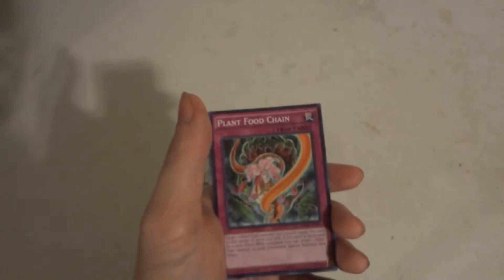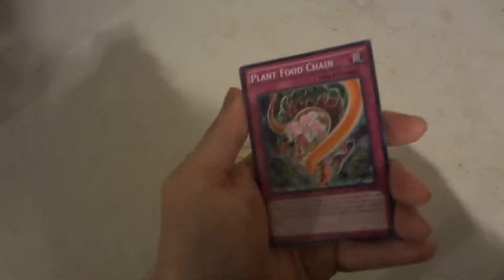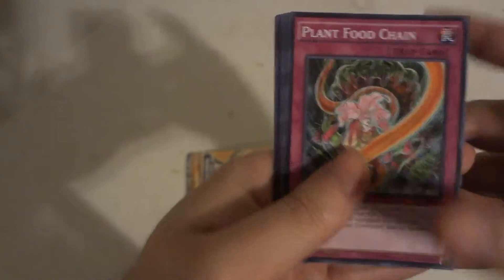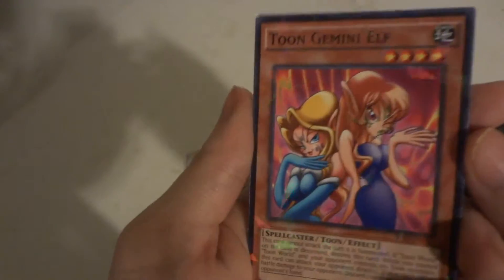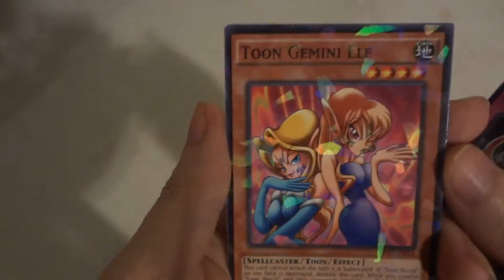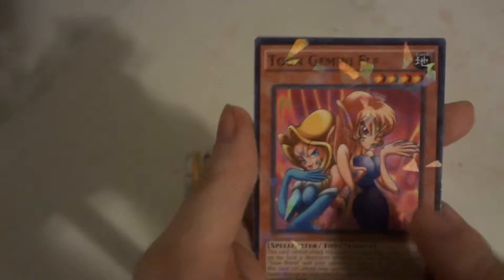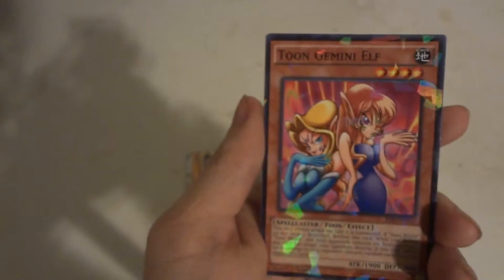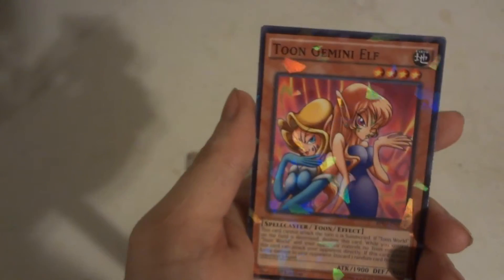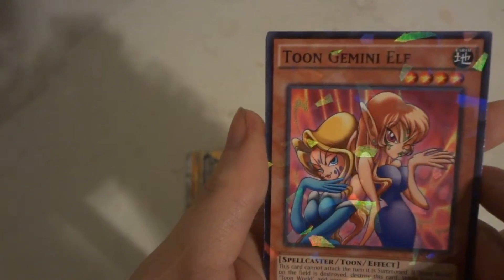Shattered foil is kind of like the star foil — the star foil has those stars on it when you move it back and forth. The shadow foil has a shadow/prism effect, and the shattered foil has a different shattered prism effect to it.